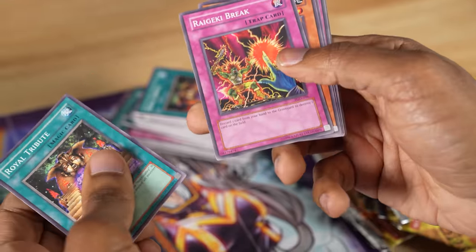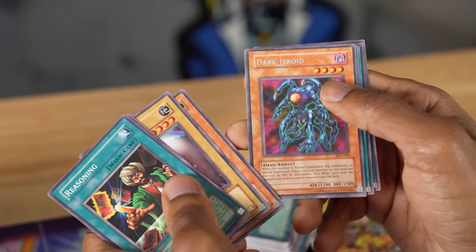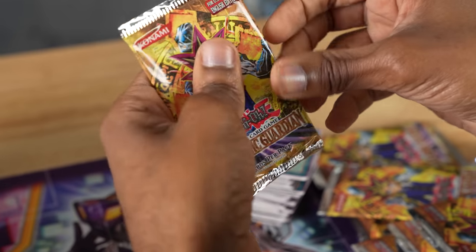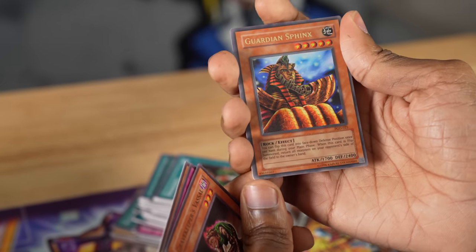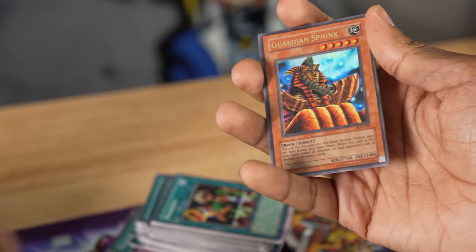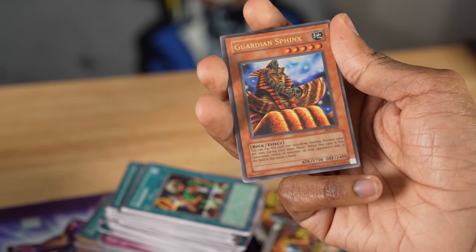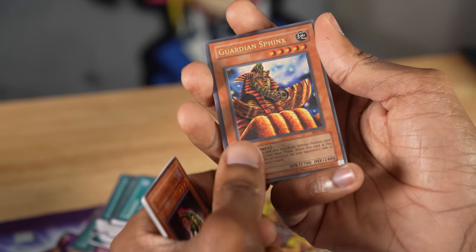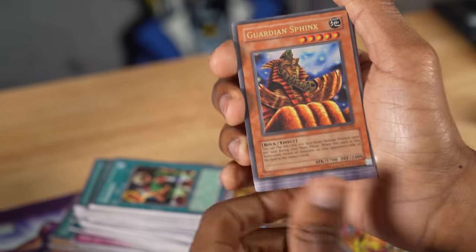Another Royal Tribute. Rageiki Break — a really good removal trap card. A few packs left of Pharaonic Guardian: Arsenal Bug, Dark Geroid (I think this is actually used by Marik against Mai). Then Needle Wall and Guardian Sphinx. I'm surprised this wasn't the poster child card of the set — Pharaonic Guardian, Guardian Sphinx. You can flip this face-down defense position once per turn in your main phase. When flip summoned, return all monsters on your opponent's side of the field to the owner's hand.